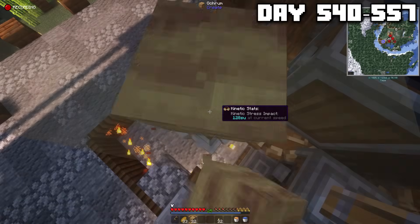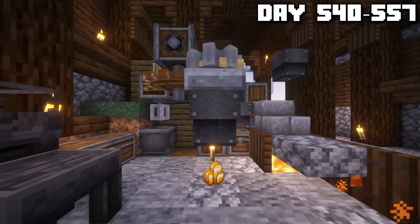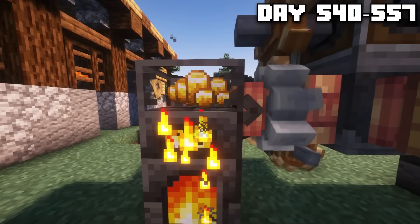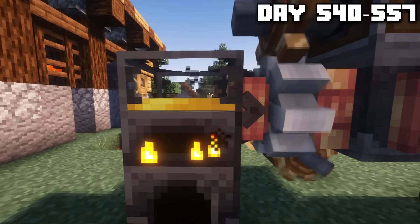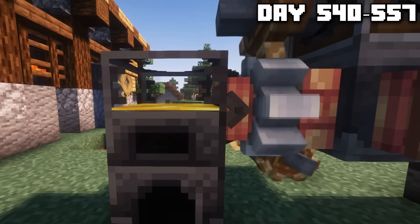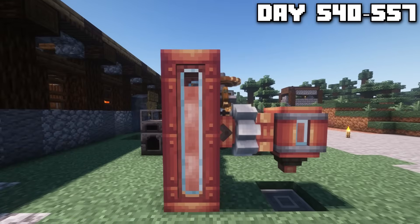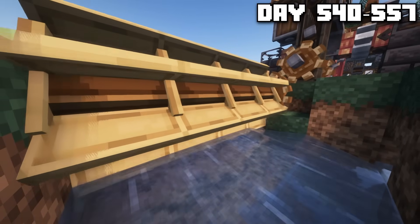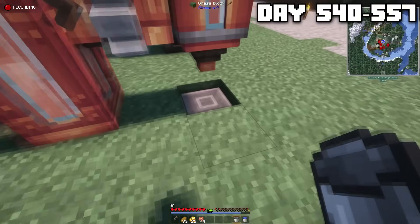Now why did we need ochrum? Well, when you grind ochrum up in a millstone, you get gold. And that is exactly what we needed for the rose gold. We melted down the copper, we also melted down the gold. They were pumped into a basin. And after that, it was simply a matter of mixing the two metals up. Copper, gold. When you put them together, you get rose gold. That pink lava looking metal. And yes, it was powered by water wheels. Now it was time to put the rose gold in a bucket and use it for later.